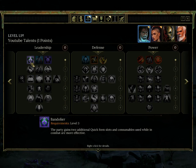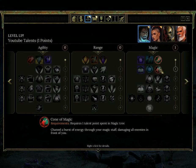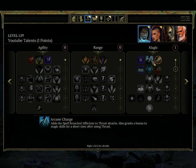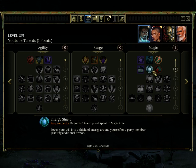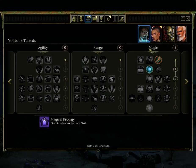The party gains two additional quick item slots. That's not very useful because I've got a load of cone stuff. I'm tempted to take the spell slot, though I don't use a great deal of my spells anyway — mainly because they're all cone and I need some range stuff. I'll take the defence, because me and my healers are squishy.